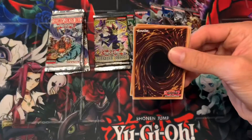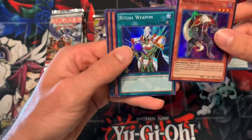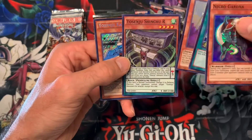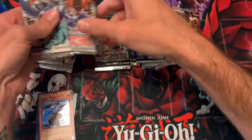The secret rare is in the front, so let's move it to the back. We got a Necro Gardener, Ritual Weapon, and Senju - as I skip to it - Senju is the comma two for the secret rare. Let's go to another one of these.